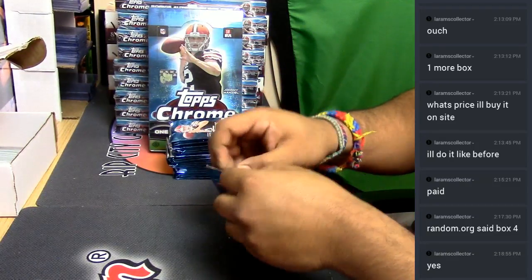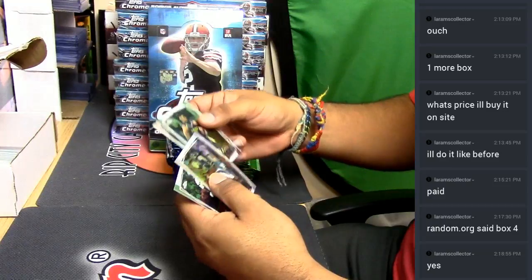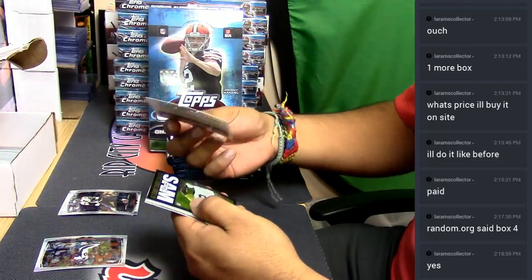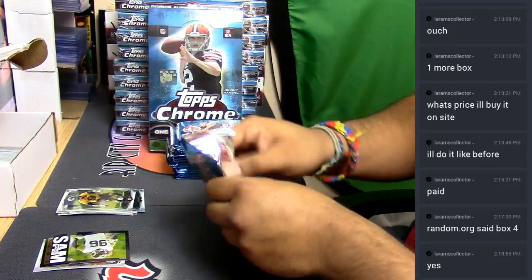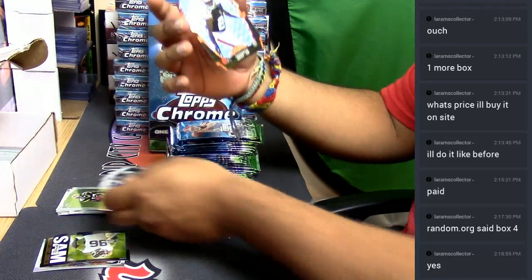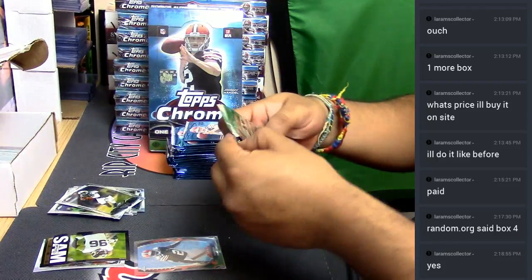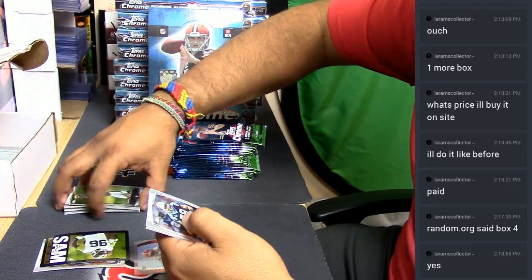Alright, let's see what we got — good luck. Base Julius Thomas refractor. Die cut for the Browns, number 250 — Terence West for the Browns, number 250, check that out. Got a Luke Kuechly refractor there for the Panthers.